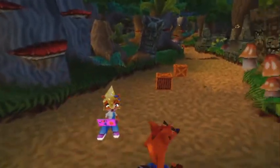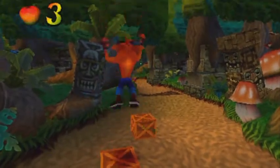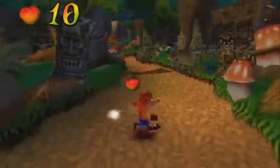Alright, so this is Crash Bandicoot 2. Square to spin, O to slide, you know, basic stuff. Bounce on these crates with lines on them like this and you get... nine coins? Nine coins. It's nine bounces.